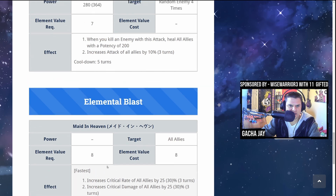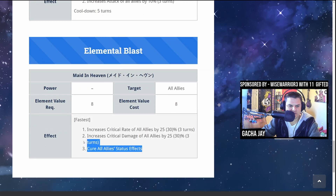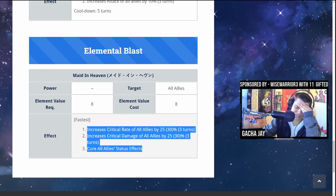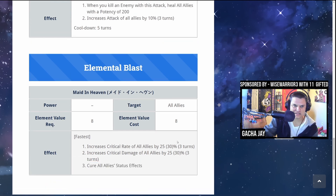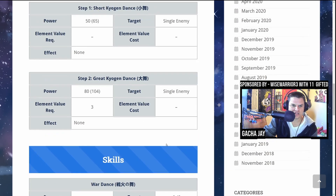She is really adding a ton of utility. If you're pairing her with someone like Summer Stella — running a comp like Summer Stella, Lise, and Popo — and chaining her Law skills with Summer Stella's skill, you are hitting like a tank and healing and curing considerable amounts of health on the Law side.